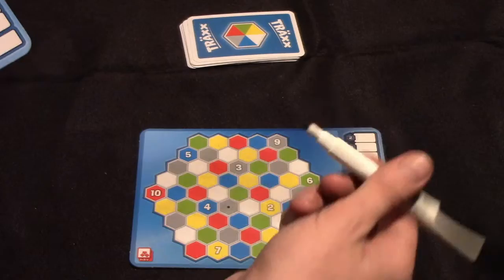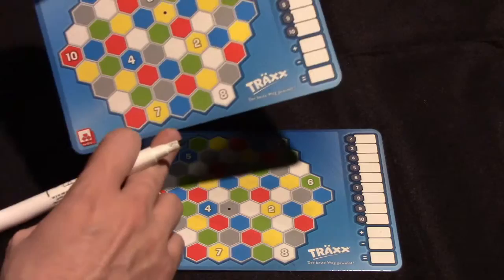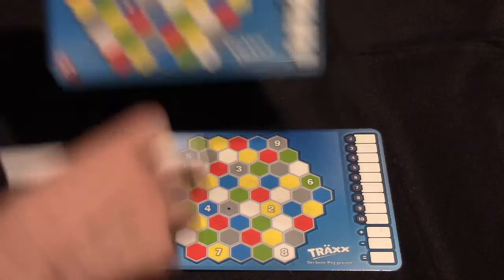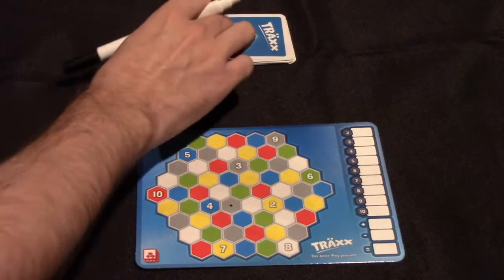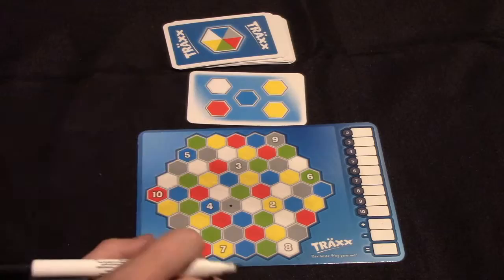This is the setup for a game of Trax. Each player gets one of these dry erase boards and a marker. The board has a scoring track as well as a layout of hexes. Each player gets a similar layout of hexes, but the start space marked by a dot will be different on each board. There's also a deck of 15 cards, and each round a player will flip up one card and all players have to follow the instructions on it.